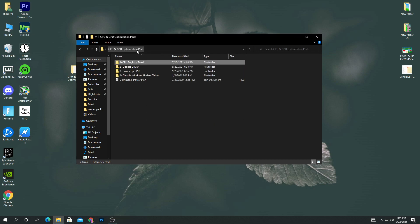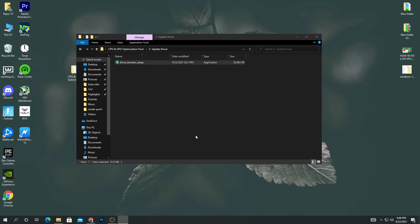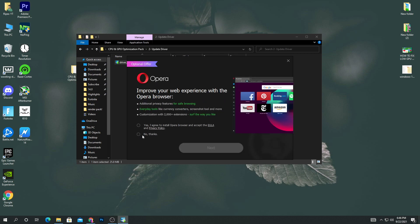After doing all those settings, go back into the boost pack. Now, the most important setting is to make sure to update all your drivers — this is the main reason you are getting high CPU and low GPU usage. Open the update driver folder and here is the Driver Booster setup. If you know how to manually install drivers you can skip this, but I 100% recommend it — it makes driver installation really easy and automatically installs all drivers for free. In the installer, uncheck the iTop Screen Recorder advertisement, then click install. When asked about Opera, click no thanks, then click next.